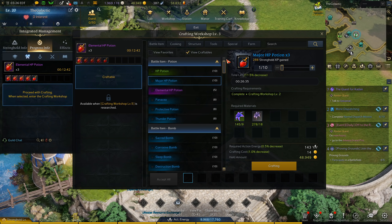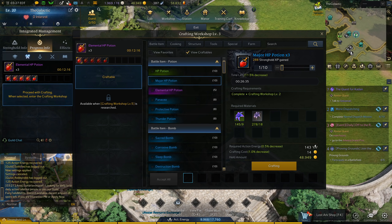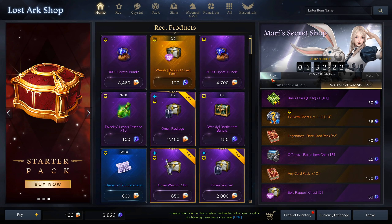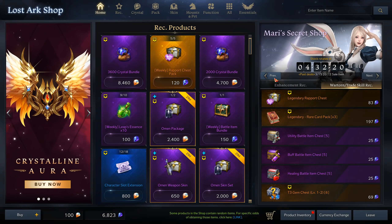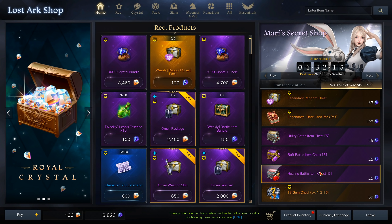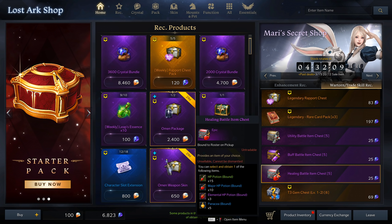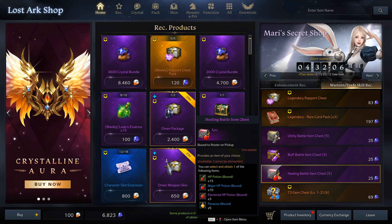But right now there is a way to get these potions for around 3.8 gold a piece, and that's the only cost — it doesn't also have a material cost. This is going to be one of the items from the store. If you go to your store and go over to the second section, there will be potion boxes being sold in there. Scroll through a little bit and you'll find a healing battle item chest — it gives you five of these chests for 25 crystals, and in these chests you can choose which type of potion you want.